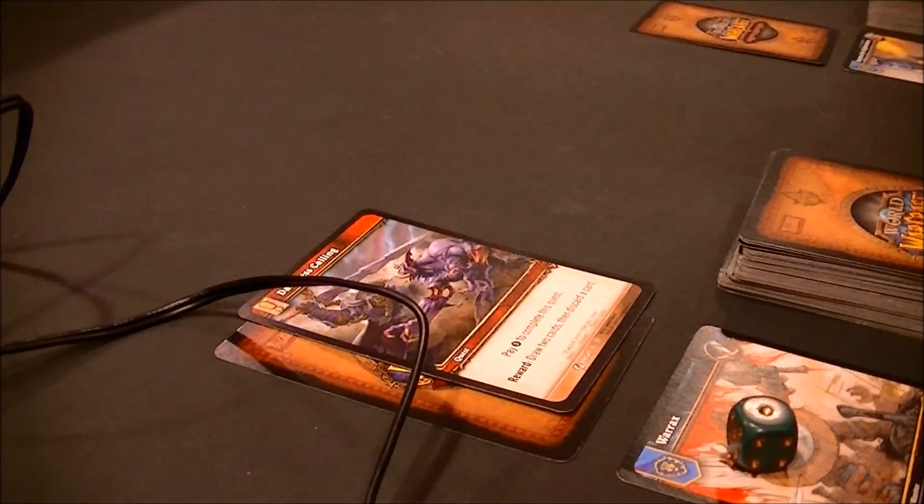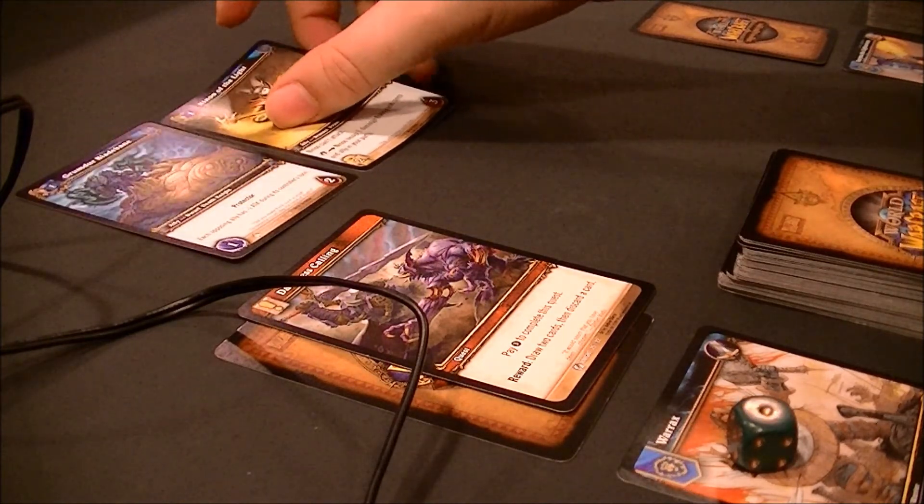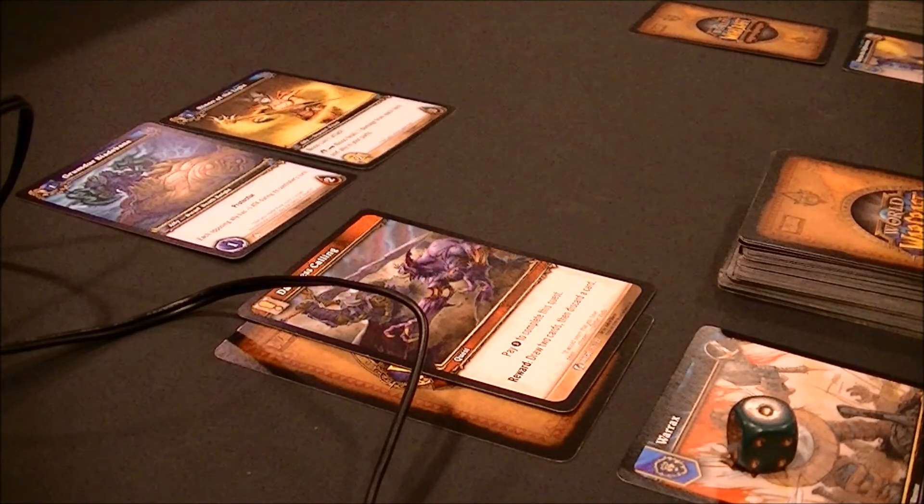I'll play my second resource and also play Ninu, so that's two 1-drop plays. Now when Onyxia's whelps come out, they'll deal 0 damage because Grumder reduces their attack to 0.